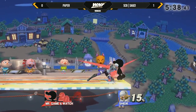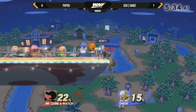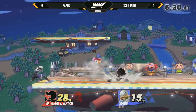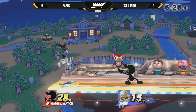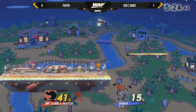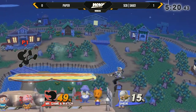Paper definitely can clean up his play a little bit. I also forgot about the bucket B factor in this matchup as well. The B bucket is going to shut down recovery and the side B. Just to get a guaranteed kill as low as 30%. Yeah, I don't know if Paper can choose that option right now though.